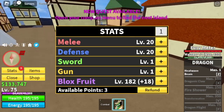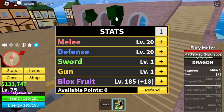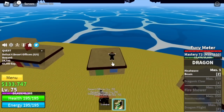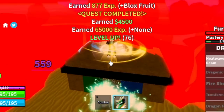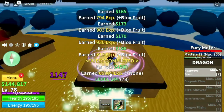Checking our stats again: melee 20, defense 20, Blox Fruits 185. Next up is the Desert. We'll go straight to the Desert Officers. The technique is lure plus look for high ground. These mobs don't have ranged attacks, which makes it easier for us to grind. Take advantage of the houses. Target level is level 90.